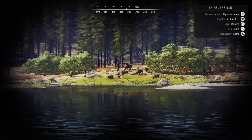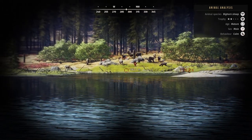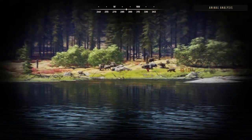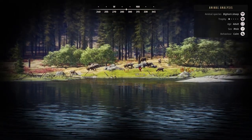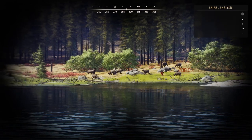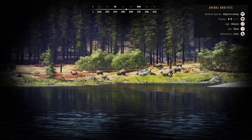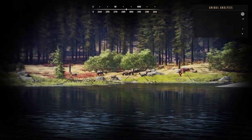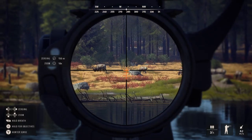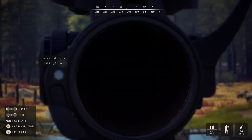Moving on to a different species — we have some bighorn sheep. Scanning through the herd we have a two star mature, a four star mature, a couple of one star youngs, and a couple of one star adults. Immediately the ones I'm thinking about taking are the two star mature and the one star adults. As I mentioned with the mule deer, four star matures in my opinion should always be left. There is absolutely no reason to take a four star mature unless you're not fussed about getting five star trophies.